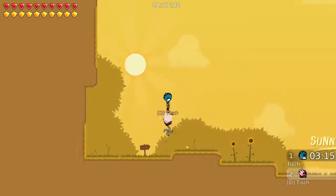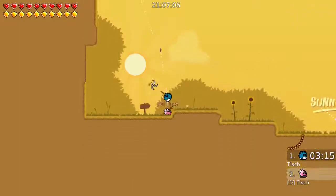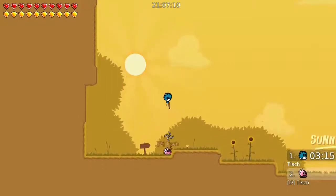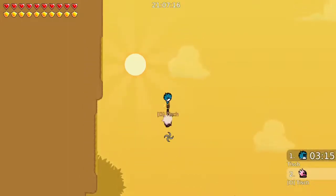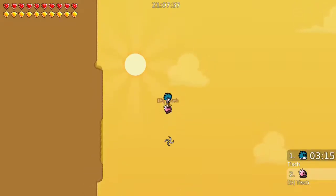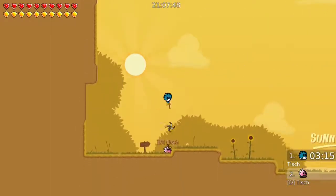By hooking him, they both go up. So he hits me, I hook him. And so I don't just fall off again after I hooked him, I have to re-hook my mate. I have to re-hook my mate every two hammers.